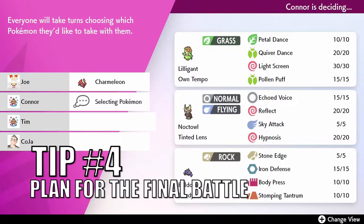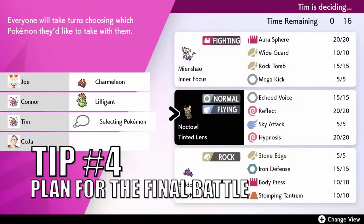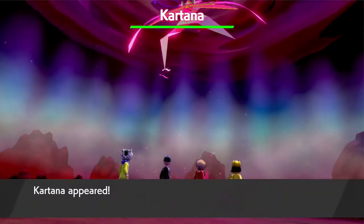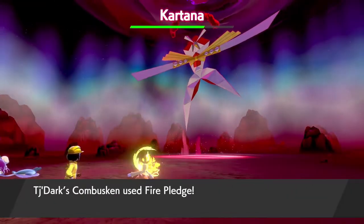Tip number four: plan for the final battle. If you know the type of the final Pokemon, you can plan accordingly. For instance, if the final Pokemon is a steel type, you might want to trade your Pokemon for a fire, fighting, or ground type during your adventure. If you know the exact final Pokemon, like Kartana for example, which is a grass and steel type, then you definitely want a fire type that can do massive amounts of damage.